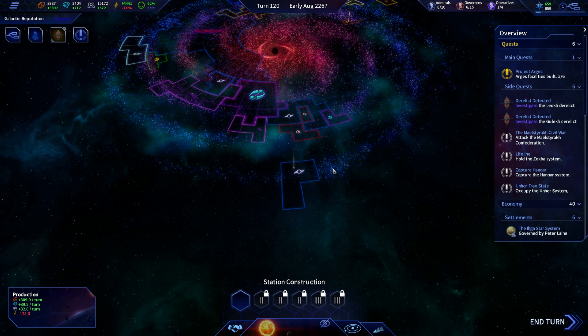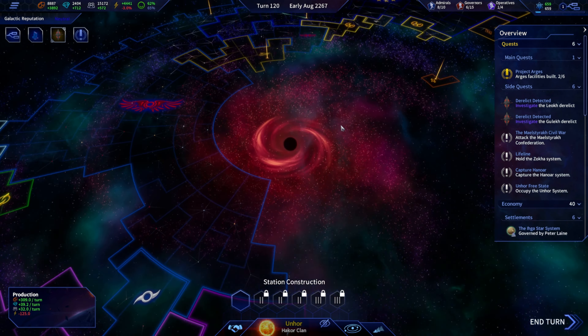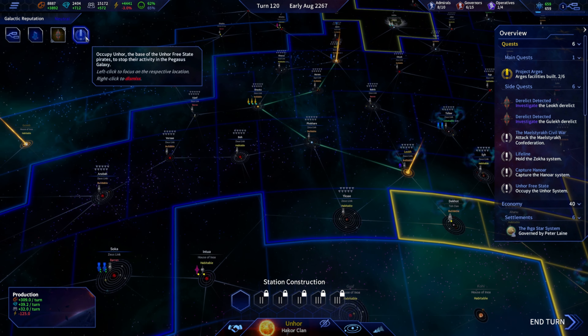Where is the Free State? They're on the other end of the galaxy. I think that's absolutely fine for right now, but now we've got to keep an eye out for a super advanced civilization going rogue and stealing stuff — that's awesome.